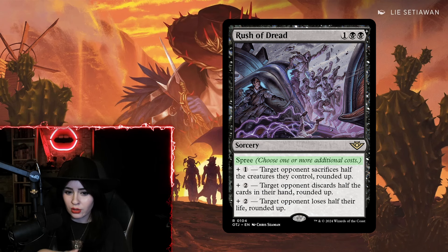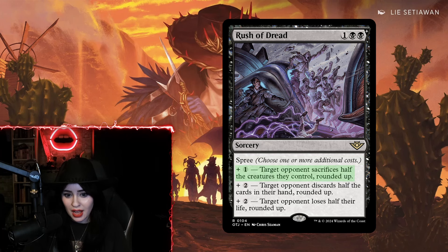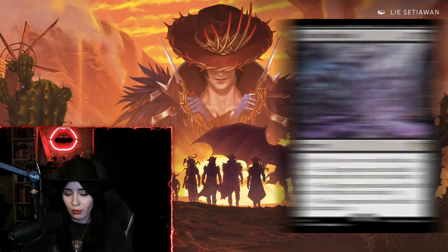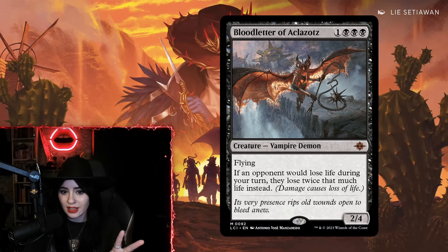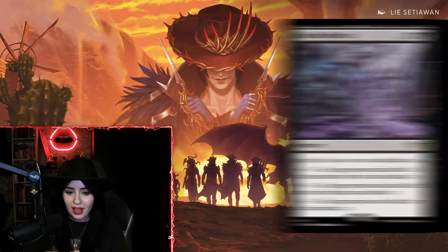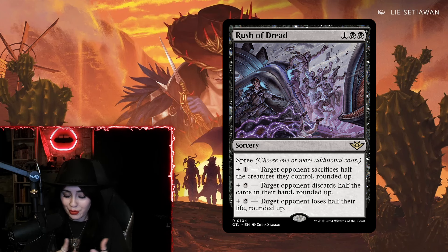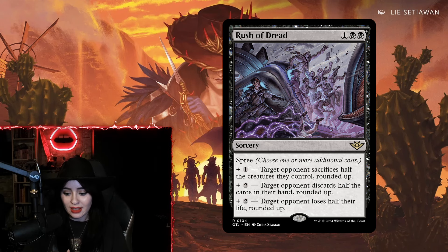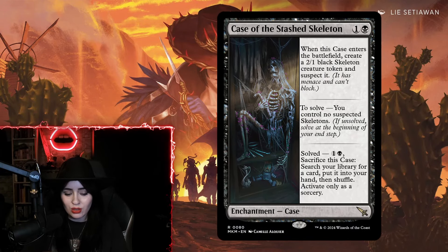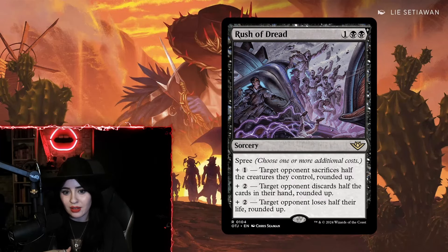Next up is Rush of Dread — a three-mana Spree sorcery. Spree is the new keyword for modal cards where you pay additional costs for each mode. For plus one, target opponent sacrifices half their creatures rounded up. For plus two, target opponent discards half the cards in their hand rounded up. For another plus two, target opponent loses half their life rounded up. This card has a one-turn-kill combo with Blood Letter of Aclazotz — just two cards needed to basically win the game. I played it in a Dimir deck with tutor effects like Biseige and Case of the Stashed Skeleton.